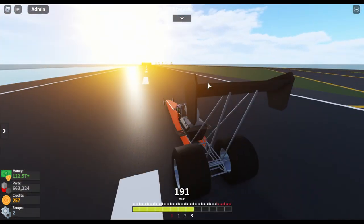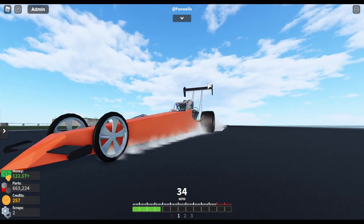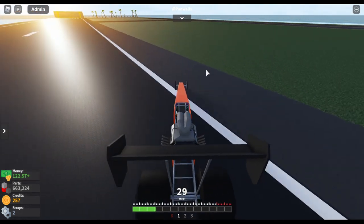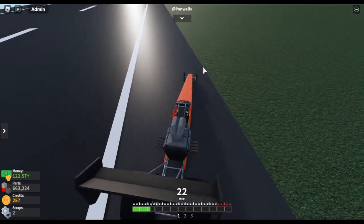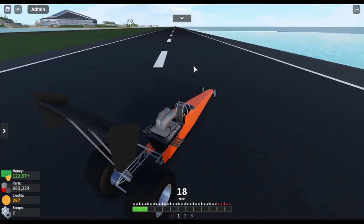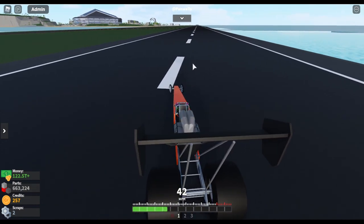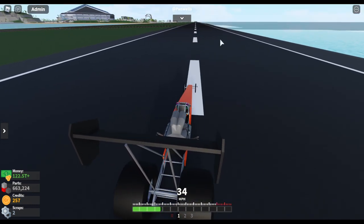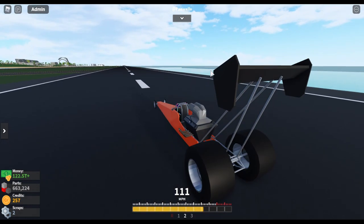When going fast, even just over 30 or so, it does not turn well — basically does not turn at all. When you go to stop you cannot turn at all and it just skids. Dragsters aren't really meant to turn well, especially at speed — they're meant to accelerate very fast and go in a straight line. So if you're going for realism, here you go, but not great handling.